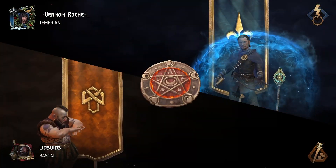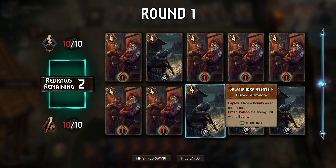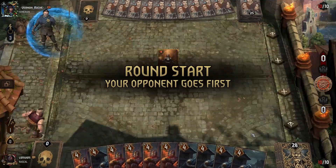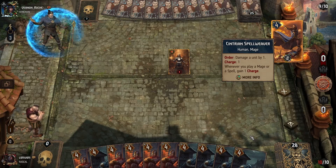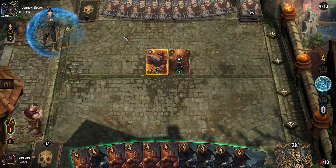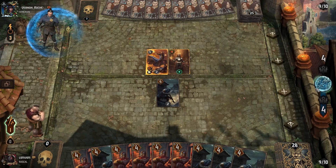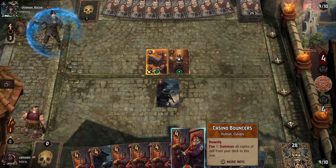Going up against Northern Realms here and they'll go first. We want as many Assassins in our starting hand as possible because we're going to try to thin out all of these Bouncers from our deck. It's Runeward — Spellweaver is potentially one of the best targets with that, especially if they're a Runeward-spamming deck, which is possible. Starting off with the Assassins, we're going to play pretty much all those early, and then just looking to finish the round with the Casino Bouncers.